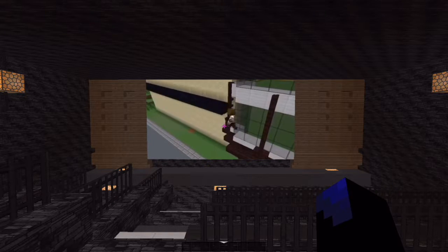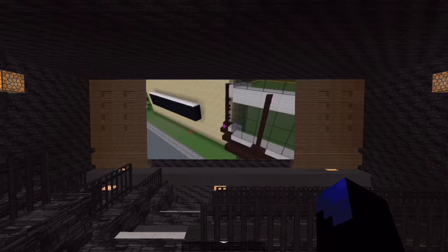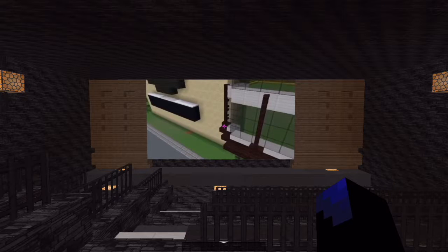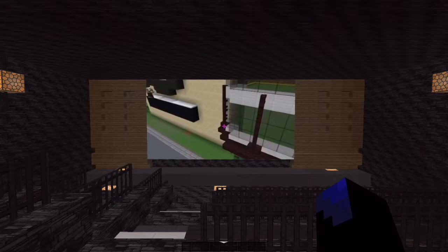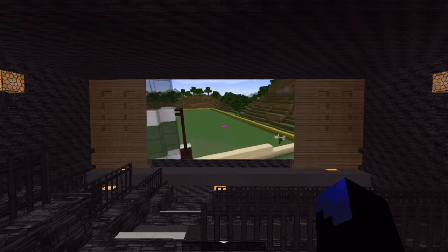Now of course, the cinema is what we're working on. What I've built so far is the main front face. This is going to be having at the centre a sort of curve made out of glass, iron blocks and nether brick, which you can see there.